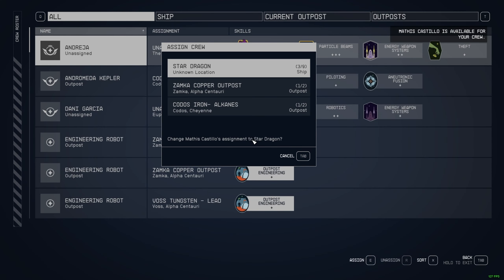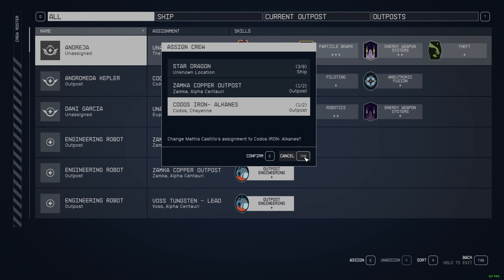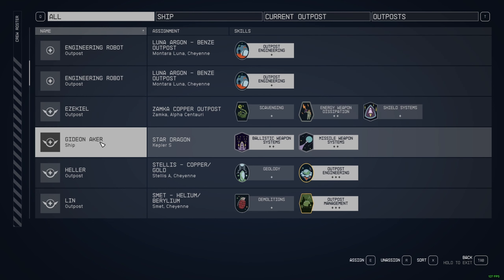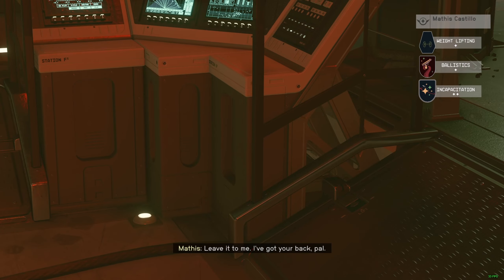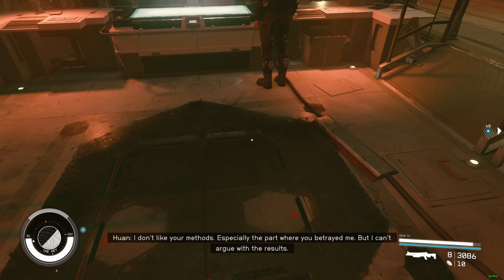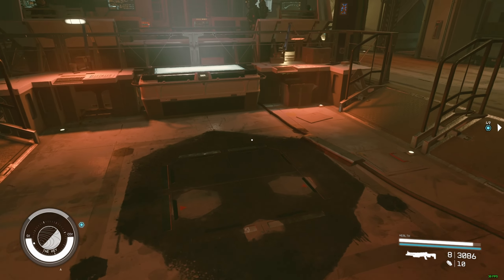All right, there we go. So now you have him in your crew. I cannot assign him anywhere right now because I don't have any more spots, but he is here — Castillo, Matias Castillo, there he is. All right guys, so that's how you do it. It's kind of a bug — like you don't see him, but he is here. So if you like this video, please like it. Thanks for watching. Cheers.